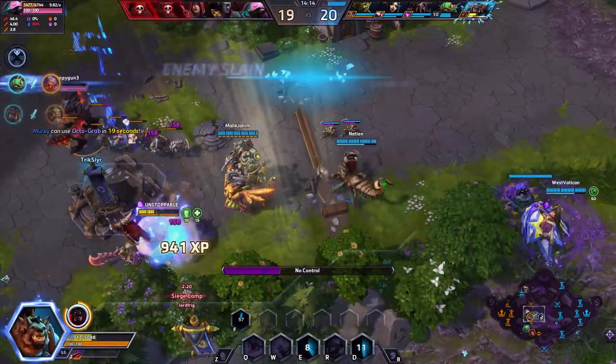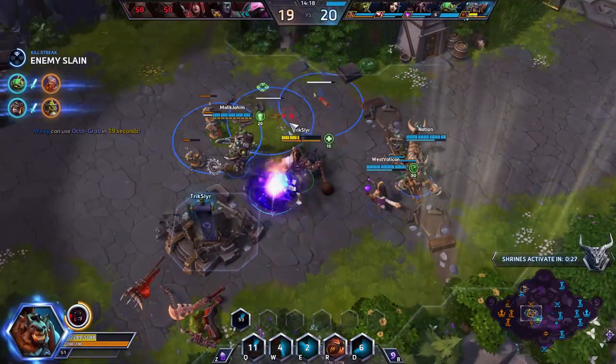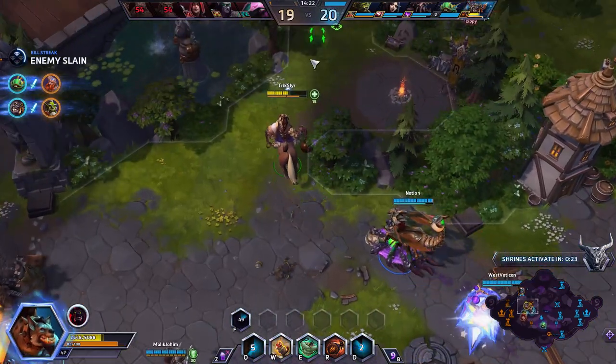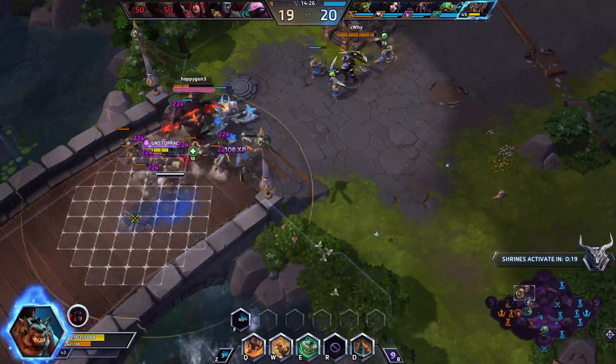The cool thing about No Control is it'll actually chase a Samuro, so he can't escape from me. That also happens against heroes like Phoenix - when Phoenix teleports, Hogwild will straight up go the distance with no problems.